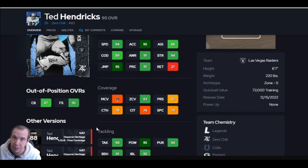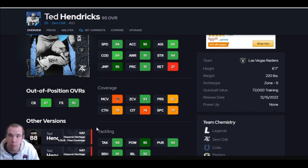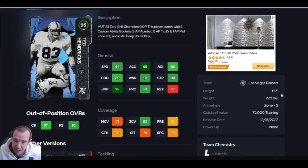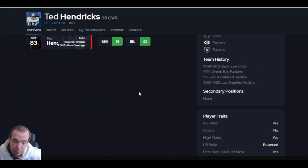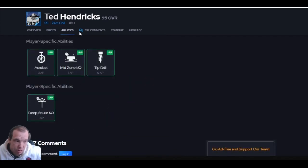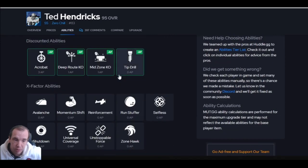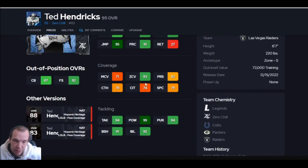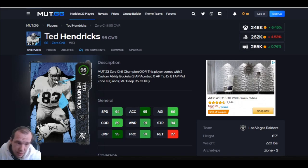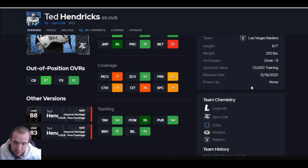Number 10 is Ted Hendricks. If you run a man defense, he can't help you — leave him in man and he's getting toasted. Six foot seven is why he's on the list as a user, but the problem is he doesn't get pick artist, lurker, or anything. His ability points are not very good, so he's a specialist player. If you're not going to user him, don't have him on your field.